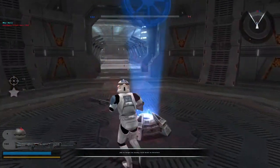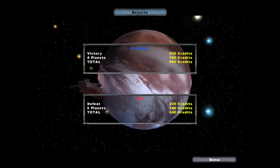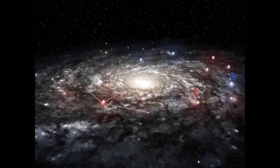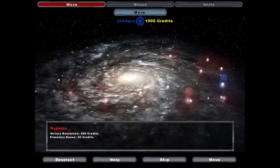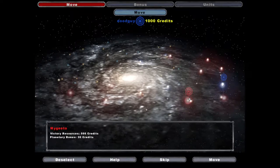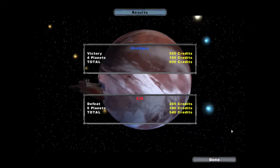If I attack Mygeeto, when the confederates lose they get 200 credits - 200 credits is constant no matter what the planet is. They get 200 credits plus their planetary bonus. They've got about seven or eight planets - seven times three is 210, plus Geonosis at 100, that's 310 credits. So 310 plus 200 is 510 credits just because they lost.